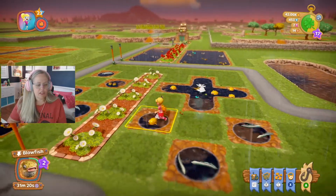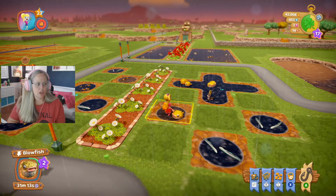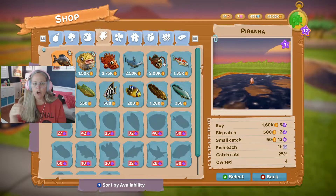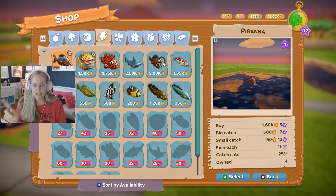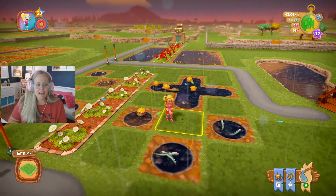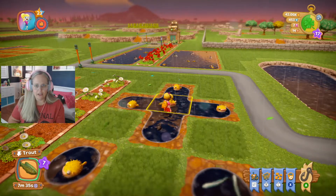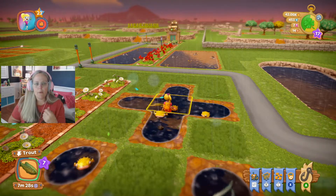So I went and did some research. Whenever you fish, there are odds for catching each fish — you have a 25% catch rate. I was thinking that harvesting each fish pond individually would give a greater chance of getting that 25%. But what I found out is that when they're all together, you're still harvesting them individually. Say you catch a fish and you have four of that kind in there — you will have caught multiples of that fish. So the odds are the same; it's still counting them individually. You just don't have to harvest them one by one.